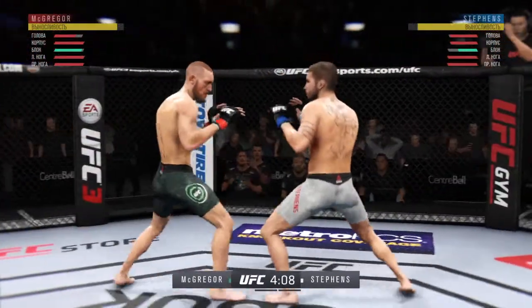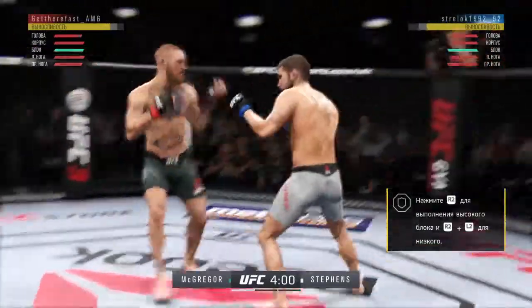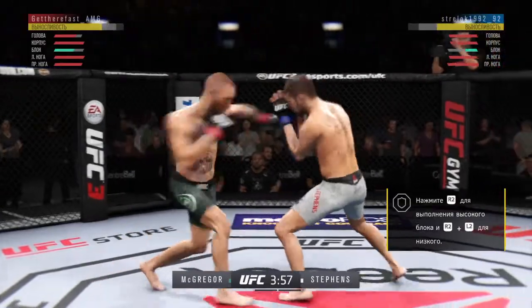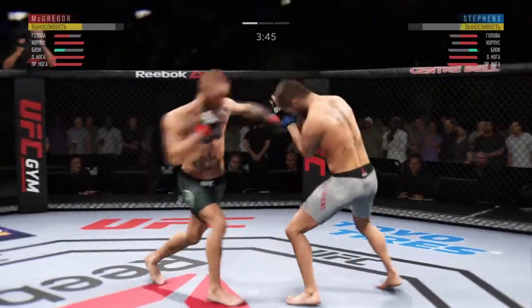Punch is blocked. Trademark inside leg kick there by Conor, and he caught the kick — we'll see what he can do with it. Shot is blocked there by McGregor. Big power in that hook — huge hook there. What a wild exchange!